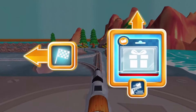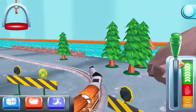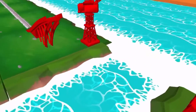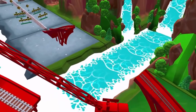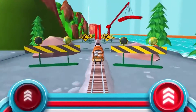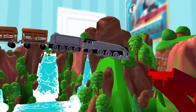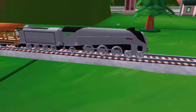Where should we go next? Left leads to the log... onwards to the big bridge. Does your engine have the courage to jump the big bridge? Tap as fast as you can on the buttons to make your engine go, go, go! Your engine loved doing that.